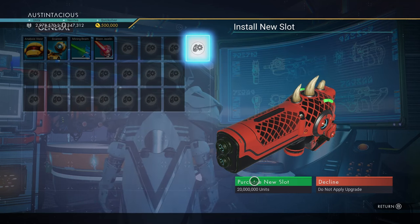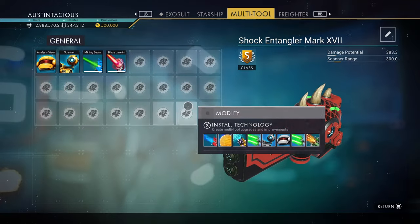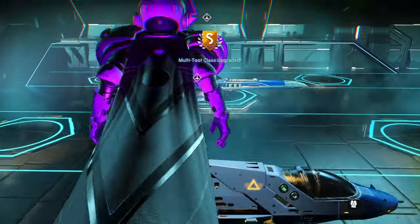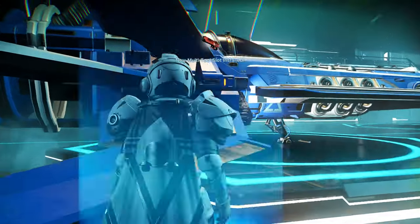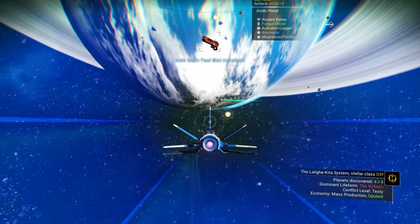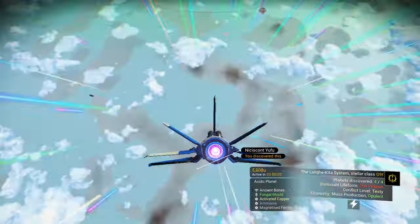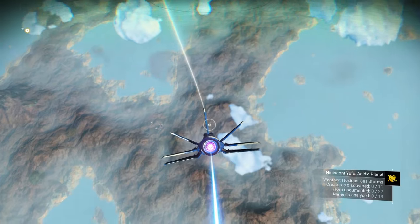I've got plenty of cash. So yeah, that's all upgraded — as you can see, we've upgraded it to 24 slots now, S class. I'm going to fly down and show you very quickly what it's like in first person. There's nothing else in this system — pretty rubbish planets, no other decent tools, all kind of standard system tools. The only thing worth coming to this system for is this tool.